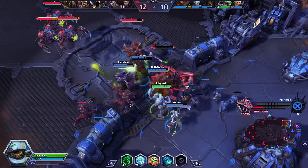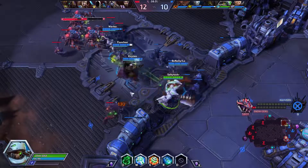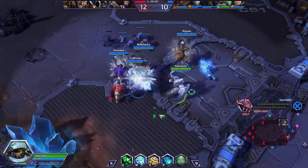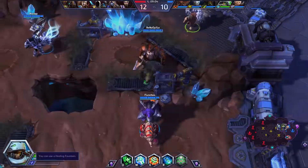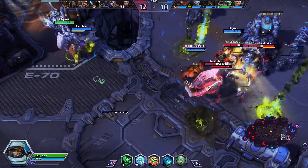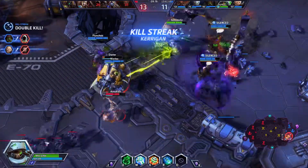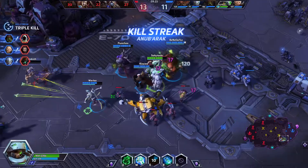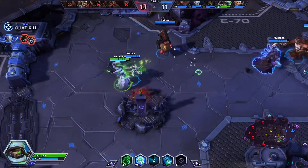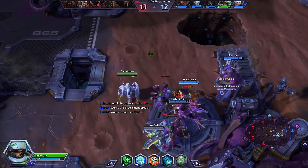Let's heal our tank and our caster. They are pushing our bottom. Let's get a shield on our tank — I actually pushed her away with that, I may have saved her life. Yeah, they got her. I guess he's faster. This may be the time to take the boss.